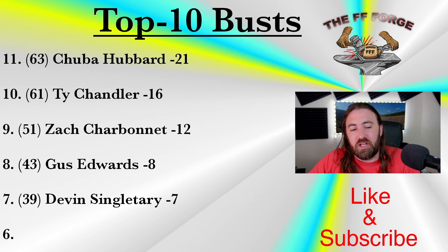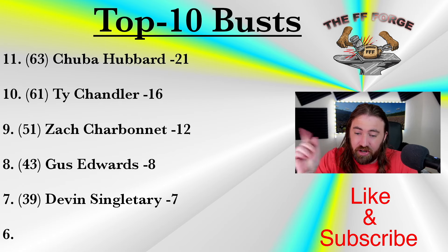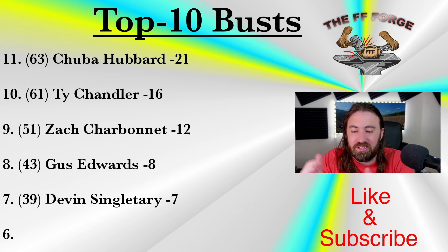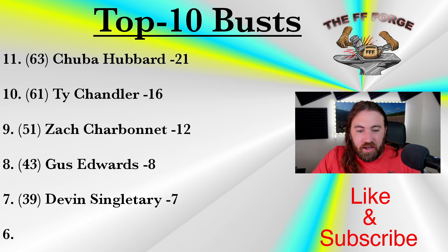Devon Singletary is my number six bust. The experts have him ranked 32nd; I have him ranked 38th — a difference of six spots. I gave rookie Tyrone Tracy a sizable amount of work and second-year running back Eric Ray some relief work, which eats into Singletary's workload. This feels a little bit low to me and I'll probably sneak him up slowly, closer to being worthy of a top 32 to 35 running back draft pick.